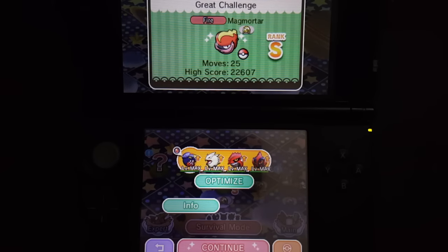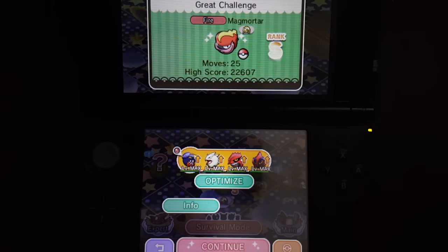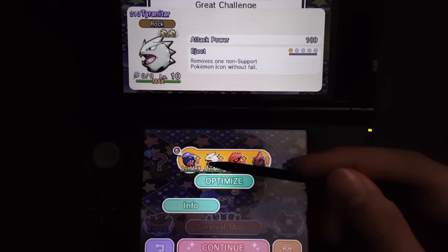Without further ado, let's jump straight into the Magmortar stage. On this stage, I will be testing out one of those recently skill-boosted Pokémon, which is none other than Groudon itself. I think it is probably the most useful Pokémon to bring on this stage, especially if you have a very high skill level Quake.